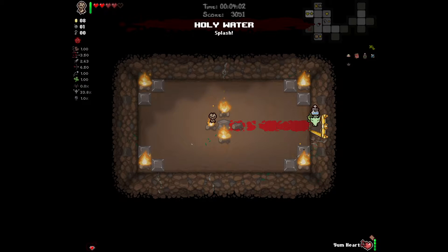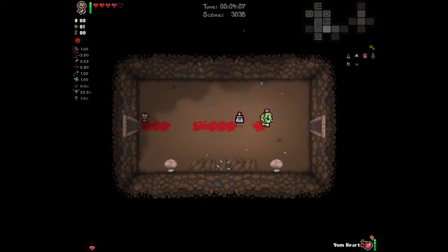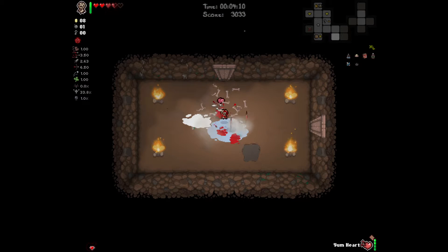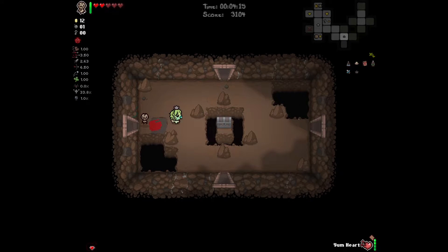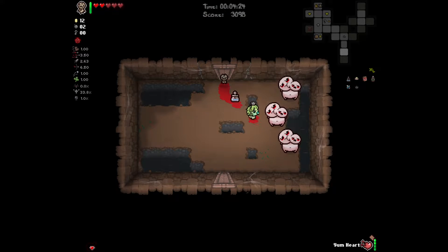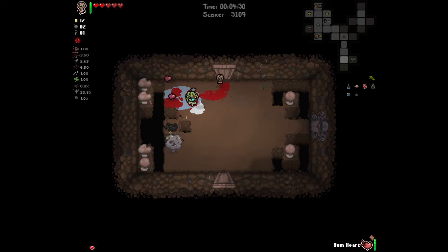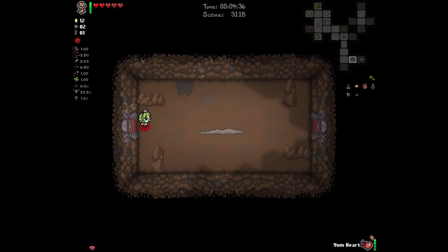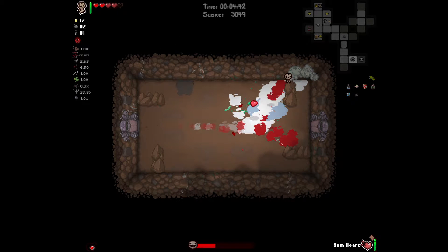Holy water — worth it. I want to get through this floor within eight minutes, which should honestly be kind of easy. Not really worried about that. It is too bad that we're not seeing as many shops as we might on a more typical run, since Car Battery with this character is essentially a free win. But that's okay — I think Mom's Locket is nearly a free win as well. Give me that.